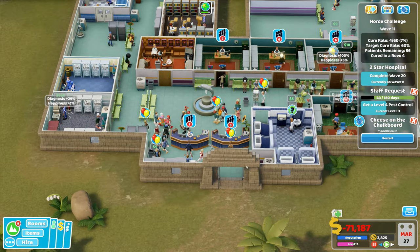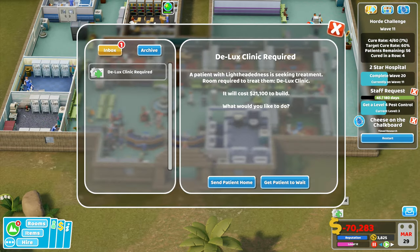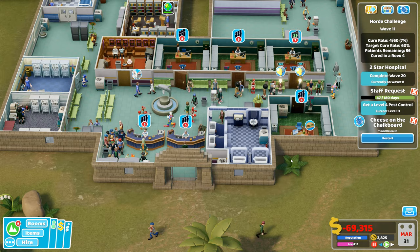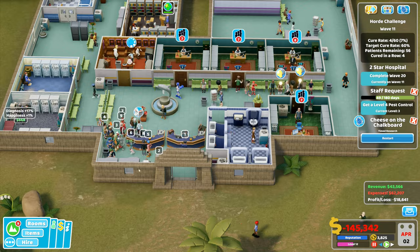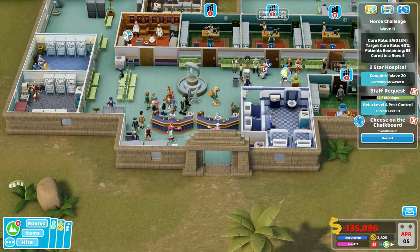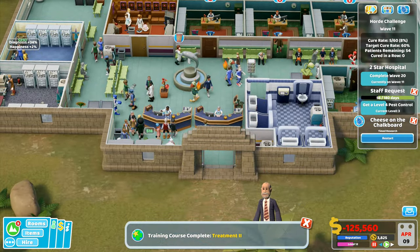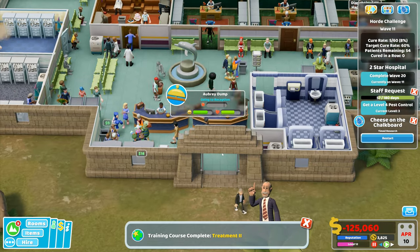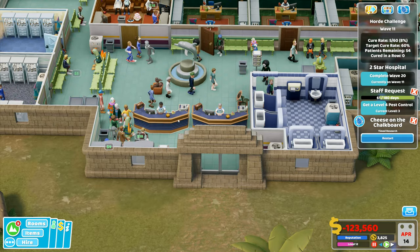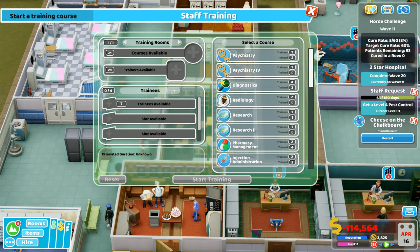We're quickly processing the people coming in. Deluxe clinic required — get them to wait. I'm on minus 70,000; I probably should have used the little bit of money I had to repay a loan and then taken out new ones. Janitor needed to prepare heart racer — can't do that right now. Four each on these. Training course complete: treatment level two — done. That's fantastic — the wave is finished!